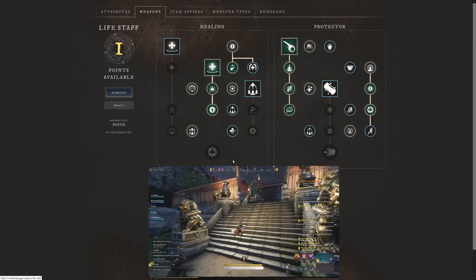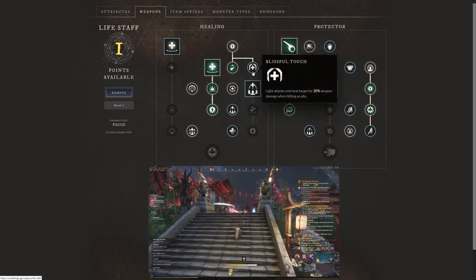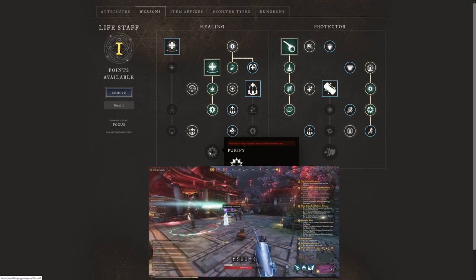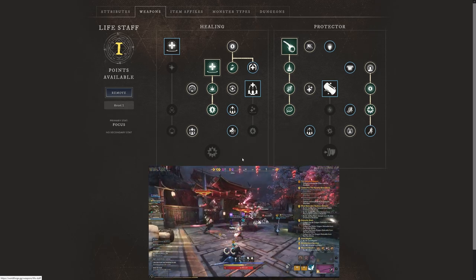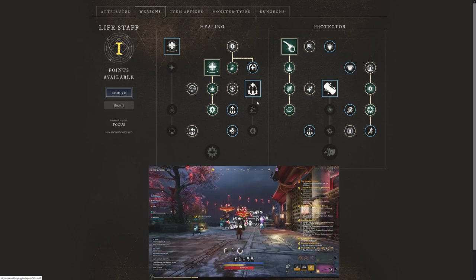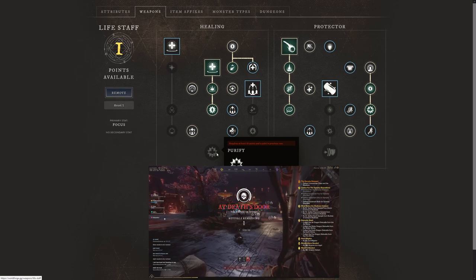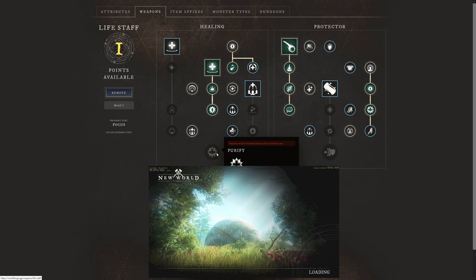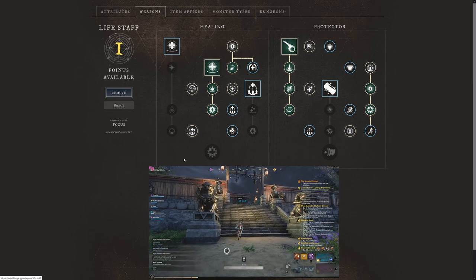With all of these selected, I want to say a majority of people are going to want to use Purify. Purify is a very strong passive — healing 30% more when you heal an ally below 50% health. You're obviously going to spend more time healing allies below 50% health since you'll be focused on the weakest allies, so keep that in mind when using this build.